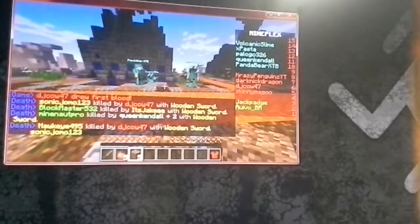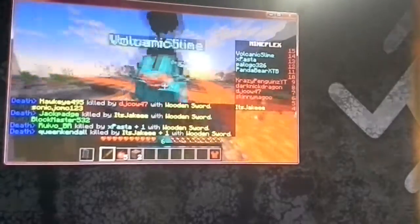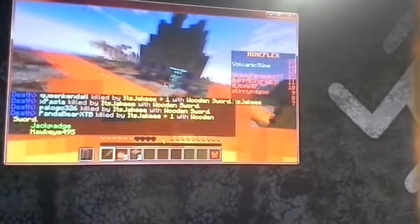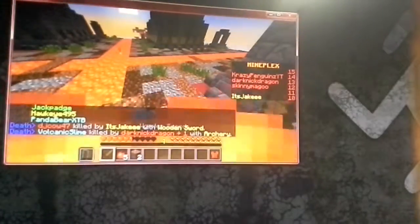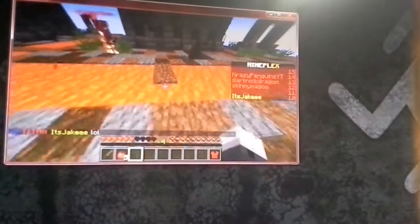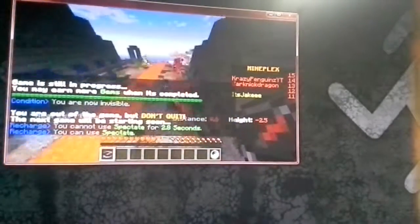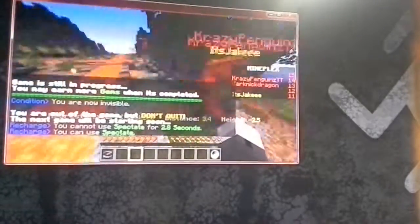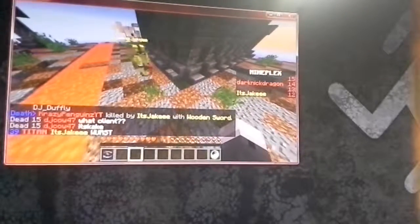Whoa, they just took out that guy. There's a no-knockback hacker right there — oh, and he fell in the lava. Usually when you hit people they get knocked back. Now he's calling him hacks. It's us three versus one, so we're going to see if we win this. It's a 1v1 — he's probably low on health. Go!